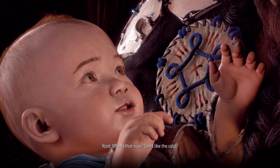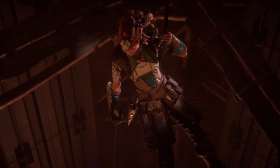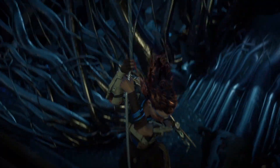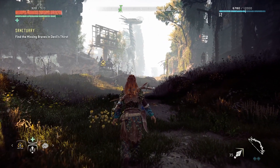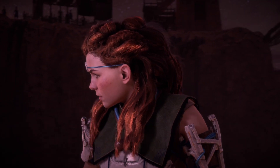Abandoned at birth and taken in by an outcast of the Nora tribe named Rost, Aloy grows up into a curious and determined young woman under his care. Her curiosity takes her into the ruins of the Old Ones, whose technology far surpasses that of the Nora and the other tribes. What happened to them? And where did the machines that roamed the world come from? Aloy's journey will reveal the answers to all these questions and more, if she can survive in this hostile world.